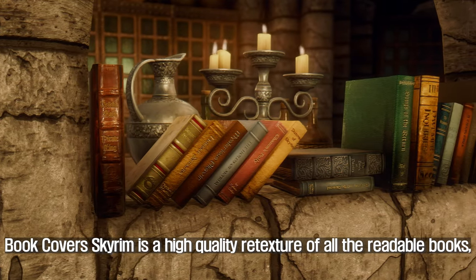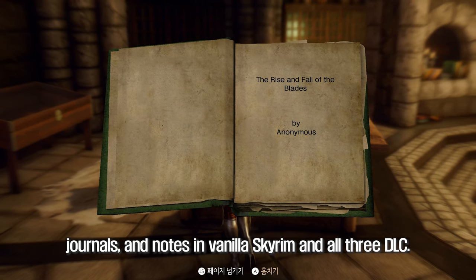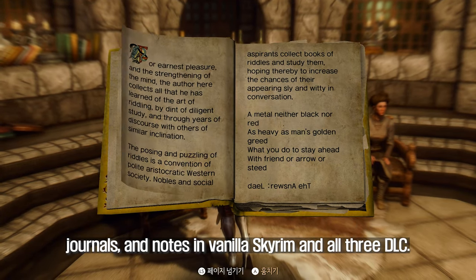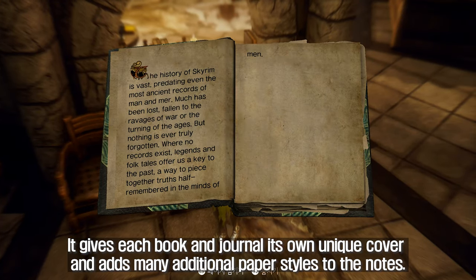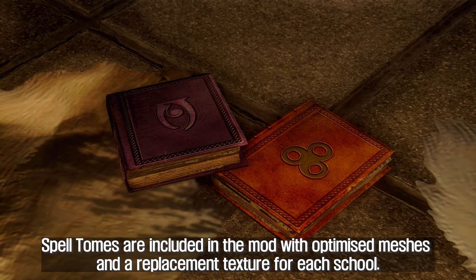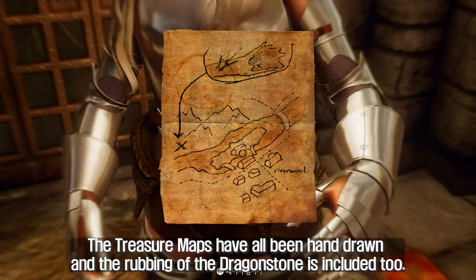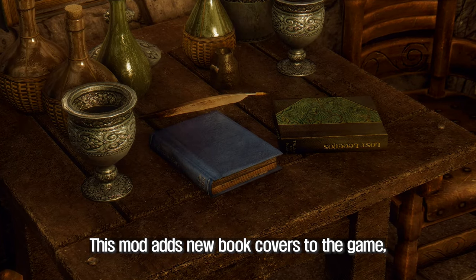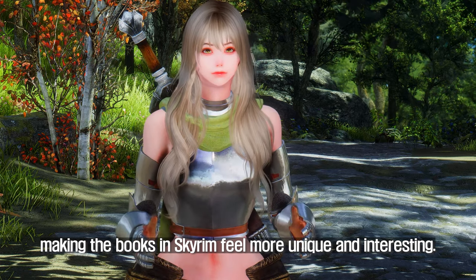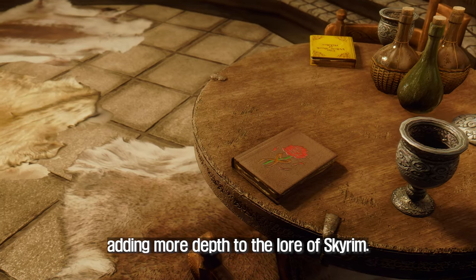The last mod I want to introduce to you is Book Cover Skyrim. This is a high-quality retexture of all the readable books, journals, and notes in vanilla Skyrim and all three DLC. It gives each book and journal its own unique cover and adds many additional paper styles to notes. Spell tomes are included with optimized meshes and a replacement texture for each school. The treasure maps have all been hand-drawn, and the rubbing of the Dragonstone is included too. This mod makes the books in Skyrim feel more unique and interesting, also adding more depth to the lore.